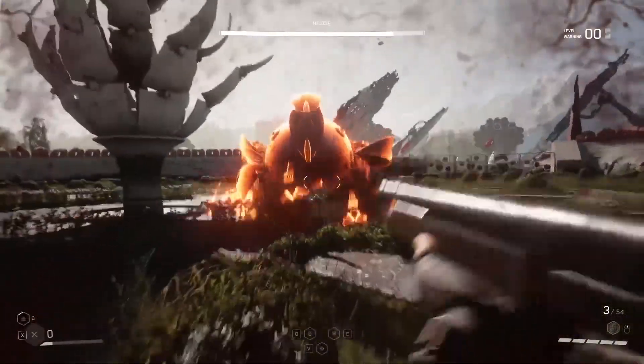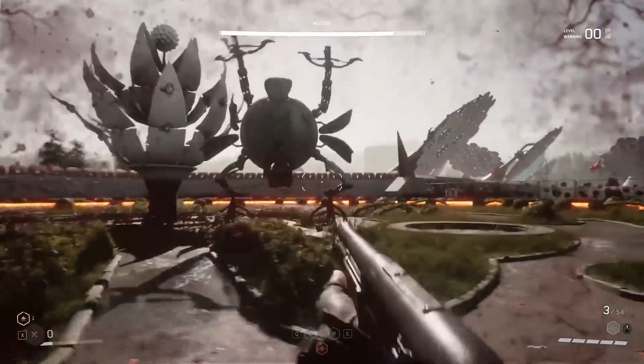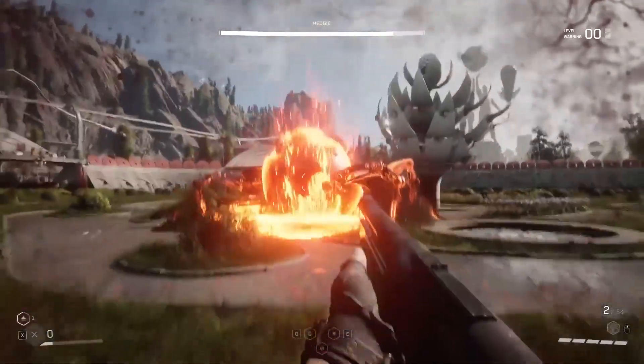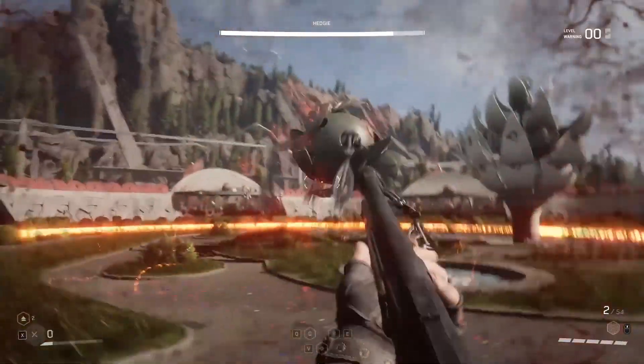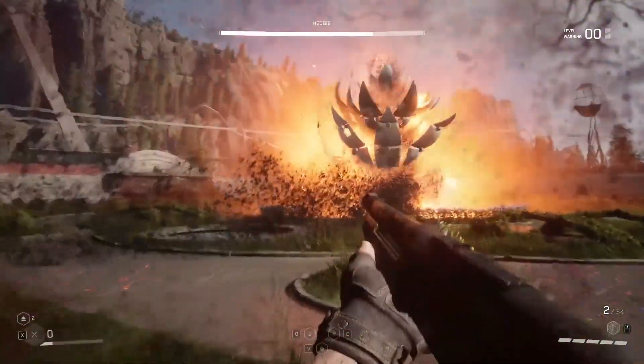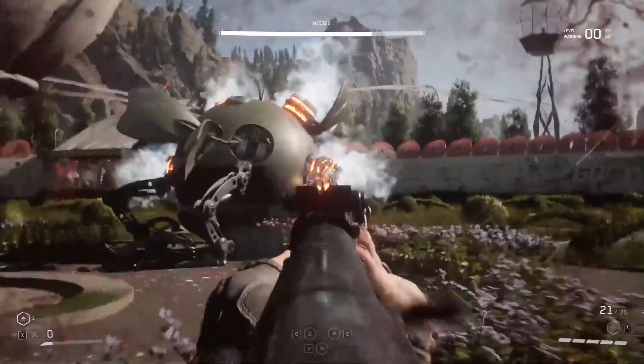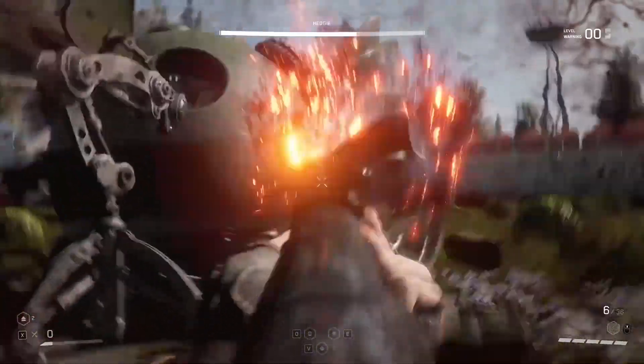In January 2021, NVIDIA shared an RTX trailer for Atomic Heart to show off ray tracing and DLSS support. As ever, Atomic Heart still looks stunning. It's a really quick look that appears to show off the museum area we've seen in past videos, along with a bit more melee and supernatural power combat.